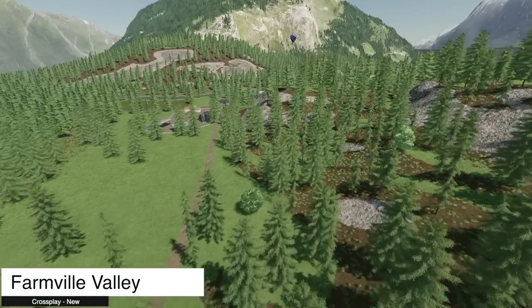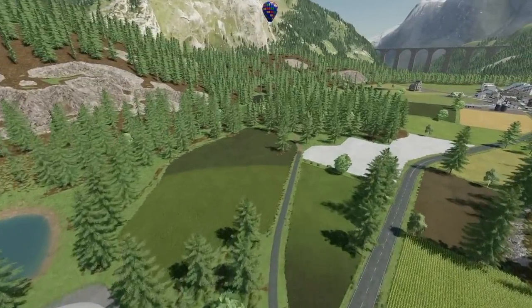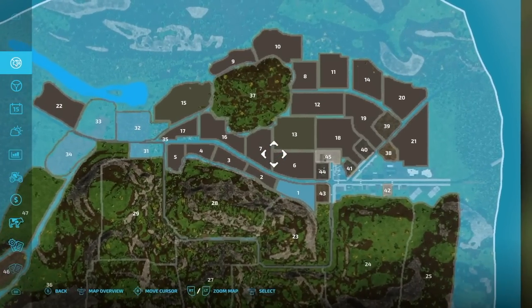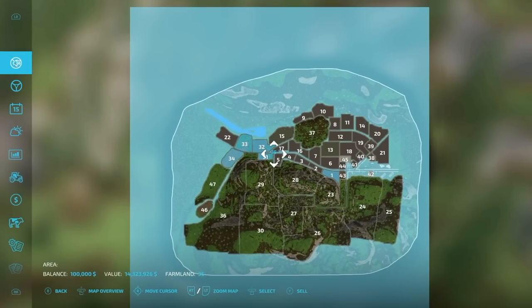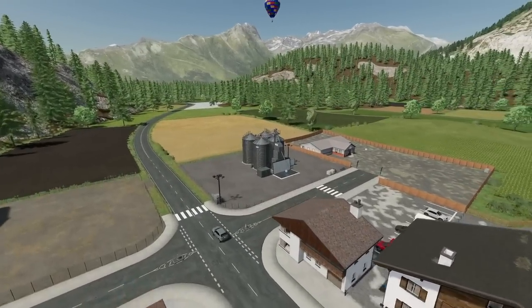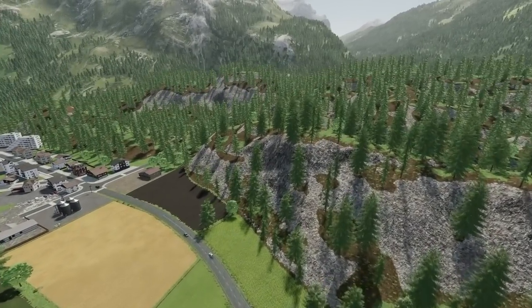Starting off today with new ones for all platforms, we have the Farmville Valley map. They say it's a small map but it's not small at all — it's in the mountainous regions with plenty of forestry areas around. It was created live and within 24 hours, and you can kind of tell. There are plenty of smaller fields around, and the outside of the map costs 14 million dollars and is pretty easy to get into. It looks like it's built around early Erlengrat, so if you like the Swiss Alps type of area, you will love this. It's a pretty basic and standard map overall, nothing too wild or game-changing, but really cool to look around.